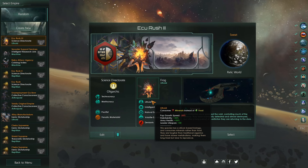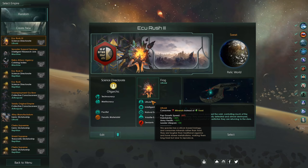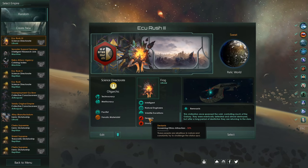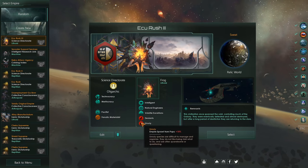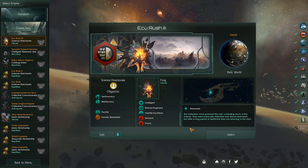Otherwise, there's really no other bonuses to being Lithoids besides maybe the habitability — our guaranteed habitable planets are going to be slightly more habitable. For negative traits, we're going with the normal Deviants and Unruly. I would like to go with Non-Adaptive, but since we're Lithoids we can't. As far as our origin goes, of course we're going to be taking Remnants.